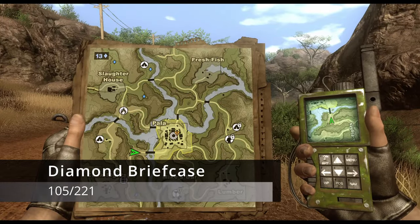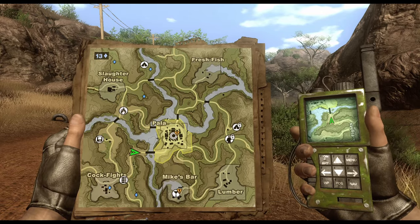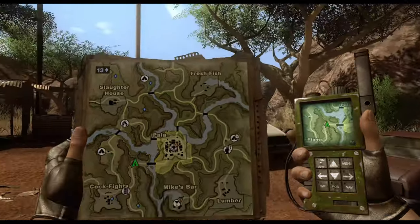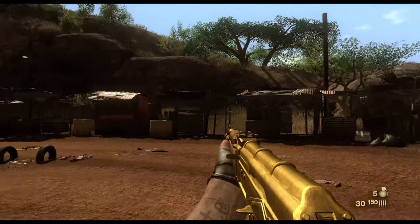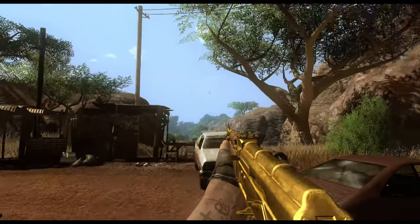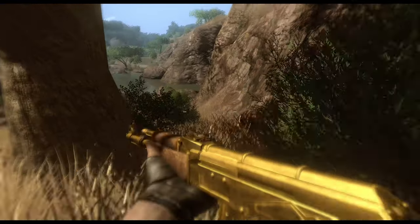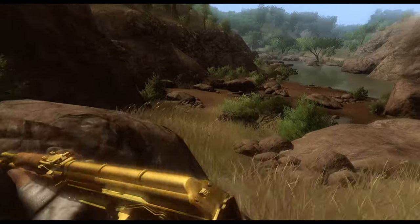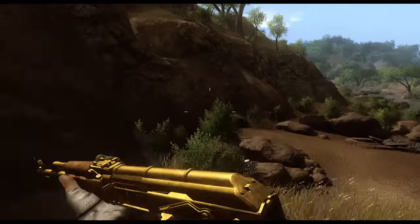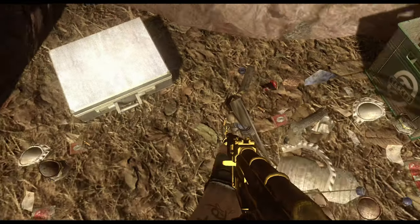From that diamond briefcase, head straight north of the main road — north of that guard post, at the curve turning into the entrance of Pala itself. Look north and you'll see a little gap between two rocks. There's a small path leading down to the water; you don't need to go all the way to the water's edge. Hang a left and you'll find the next diamond briefcase right behind these rocks.